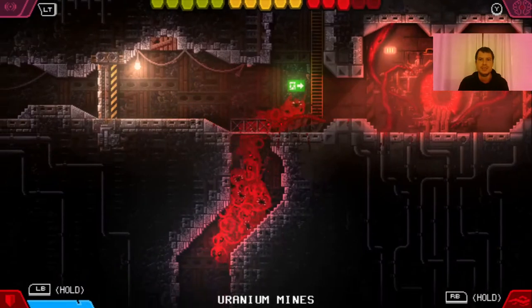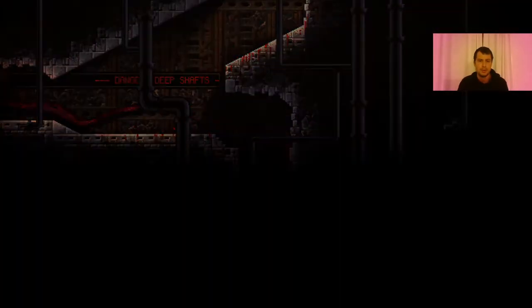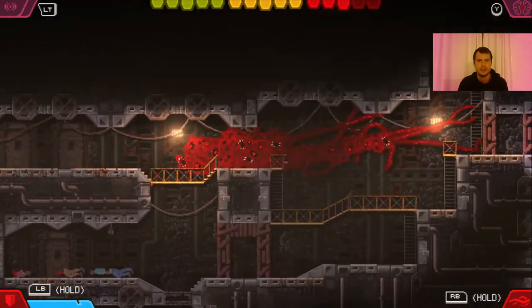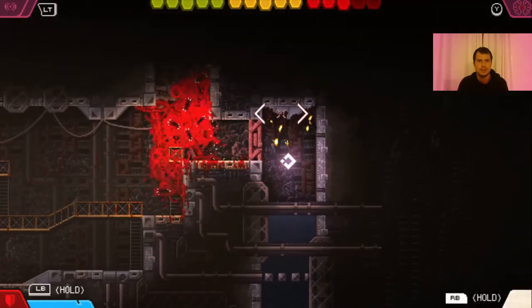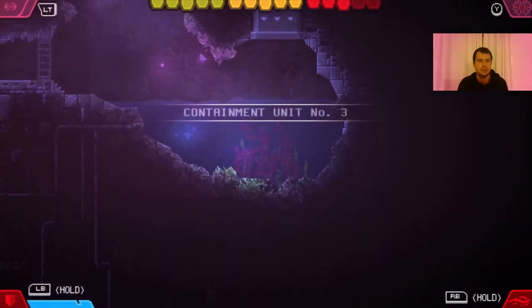Containment unit number 3 is in the Uranium Mines. We are going to get it now. We have all of the power-ups, but we need only a couple. We need just the Xiforrea ability to destroy this barricade, and the hydrophily ability to get through those grids in the water.